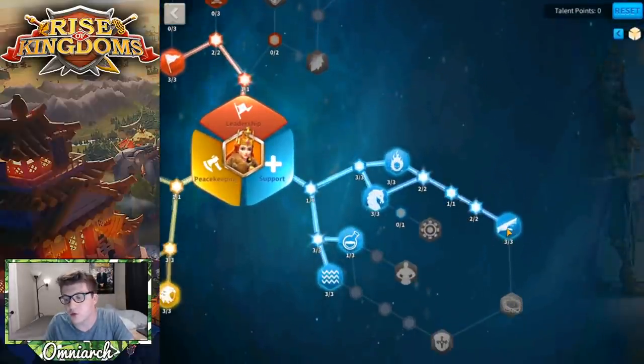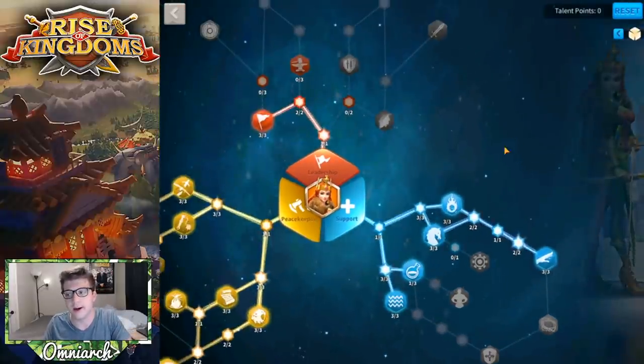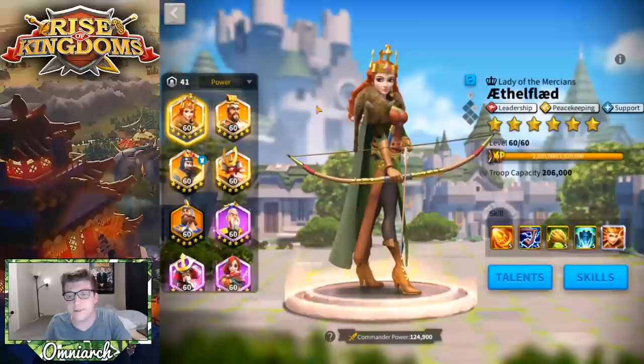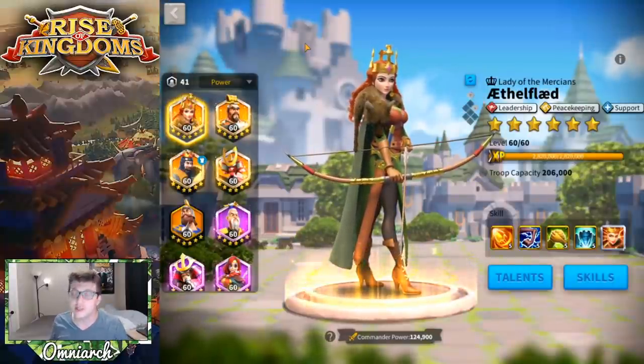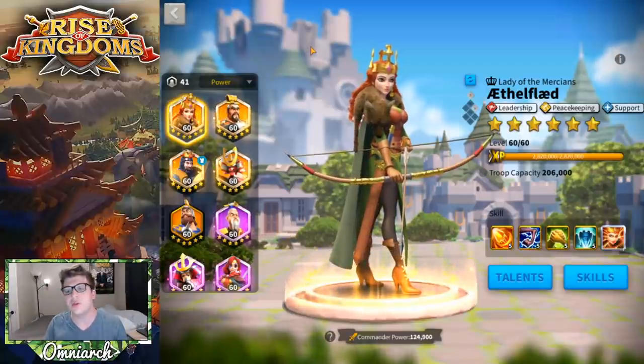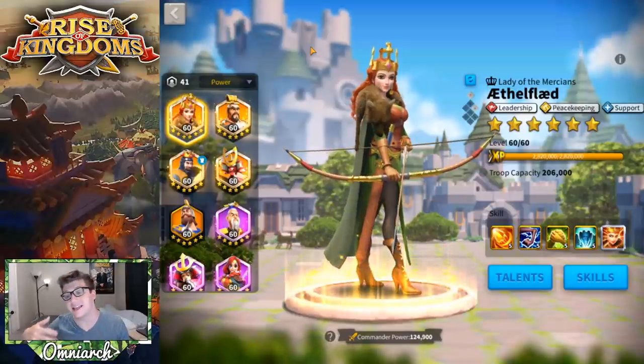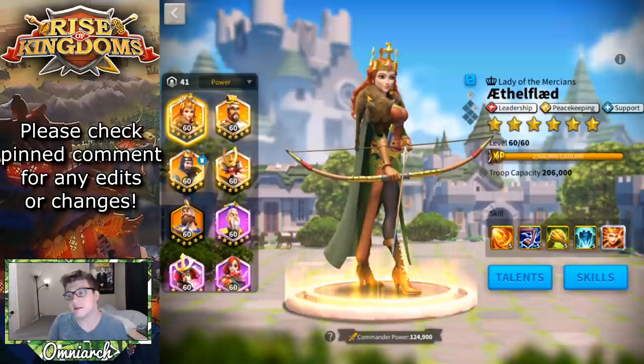Ethelflaid also has a powerful Rejuvenate on her talent tree, giving you more rage engine for your army. The only downside of Ethelflaid primary is that, like Esong, she's a commander that gets heavily targeted in the open field — people see an Ethelflaid and want to kill her. That means not only is your Ethelflaid a target, but so is your Esong, and if they die, Esong is out of the fight.